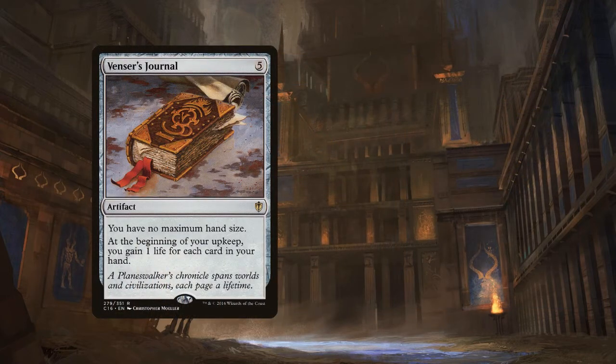Venser's Journal is an artifact that costs 5 and gives us no maximum hand size, and at the beginning of our upkeep we gain 1 life for each card in our hand. I typically wouldn't recommend Venser's Journal for most decks, but this deck plays more of a slow incremental value strategy, and because we have the capacity to keep a lot of cards in our hand, that life gain can really help our sustain.